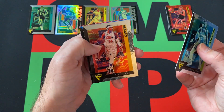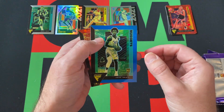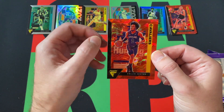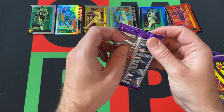Pack three: Sterling Brown, Kerry Harris. We've got a blue — Zeke Nnaji, not numbered but a Blue Prism. And then our Red Cracked Ice parallel is Colin Sexton. Alright, let's keep this rolling.